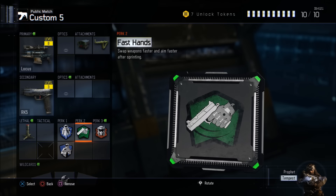Fast Hands lets you swap weapons faster and aim faster after sprinting. Obviously you need to be able to swap to your secondary as fast as possible when you're a sniper, because you've got to stop people from shooting you in the back. So you swap to that secondary and take them out — very, very important.